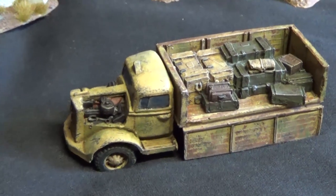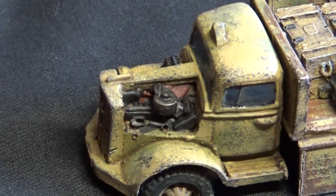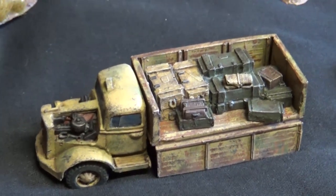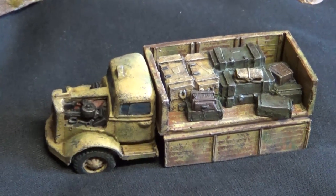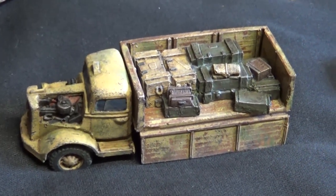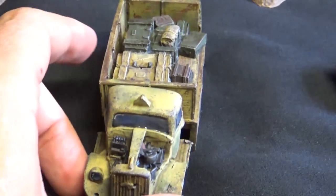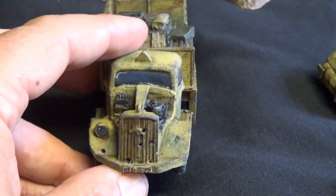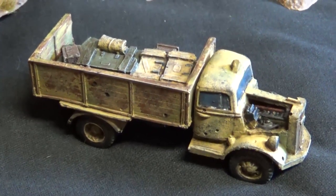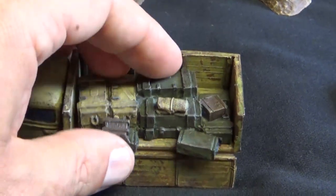My favorite model by them is the wrecked Opel Blitz. I love the detail under the bonnet. It comes in three pieces: the cab — which you can interchange with an undamaged cab if you want — the back tray, and the deck with the side let down. It's also got the underside of the back. There's damage to the front: one light is gone, bullet holes in the front — probably what stopped it running in the first place. And we've got flat tires.